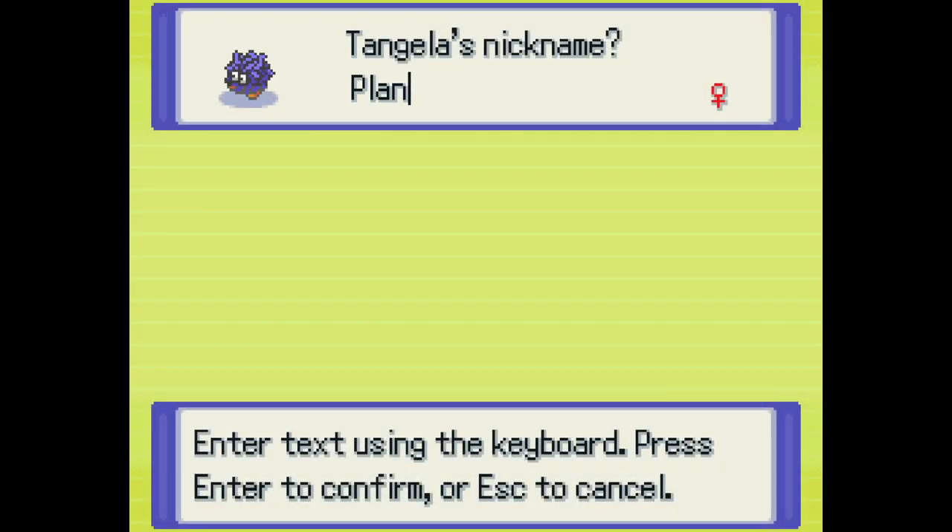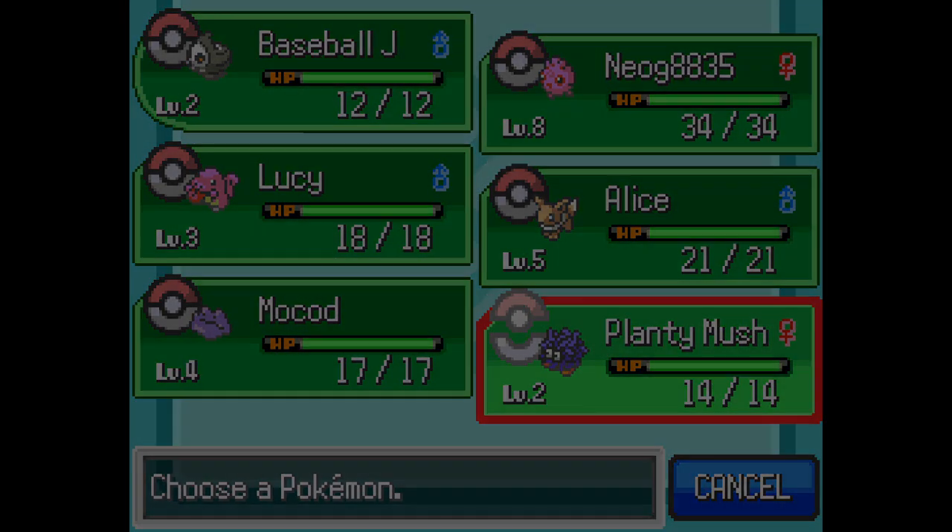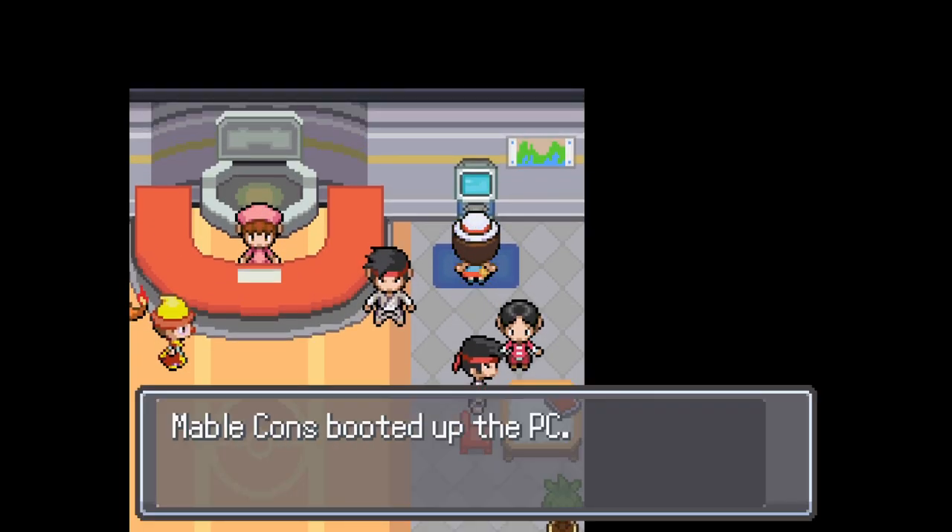And Tangela — Plenty Mush. That's a good name for Tangela. Oh no, you've ruined him. Does it have Plenty Mush with a space? They asked for Plenty Space Mush. Okay, sweet. Well, there we go.